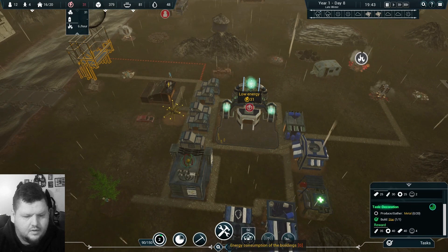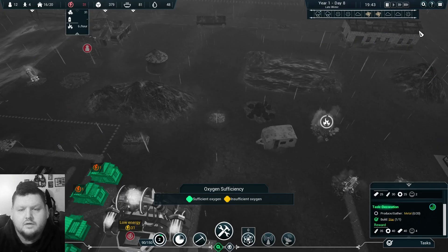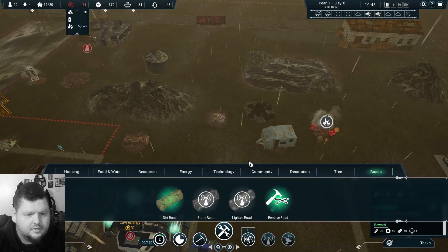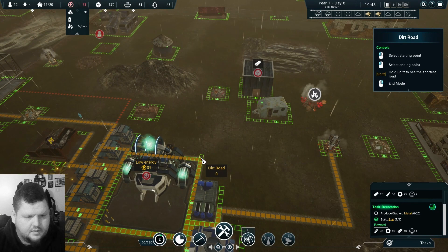You're getting coal — take one off coal and one onto metal. We are rapidly running out of energy. Coal deposit — do we have 50? Oh, we finally got 50 research points! Coal mine — yes please! Build energy, coal mine — where are you? Coal deposit — build a road to the coal deposit to speed this up.